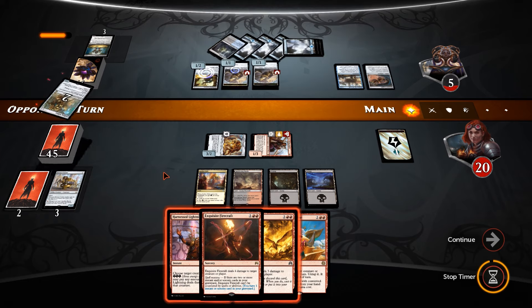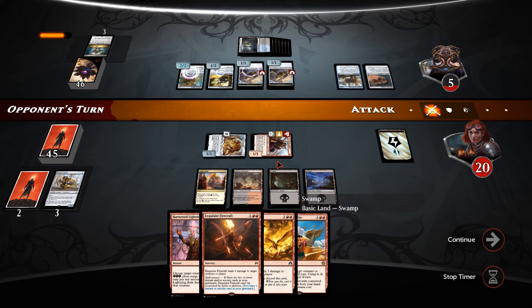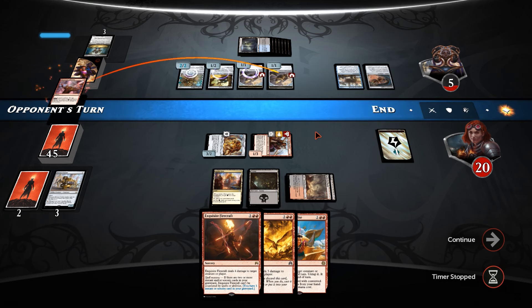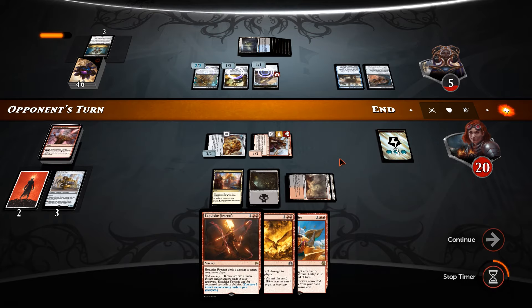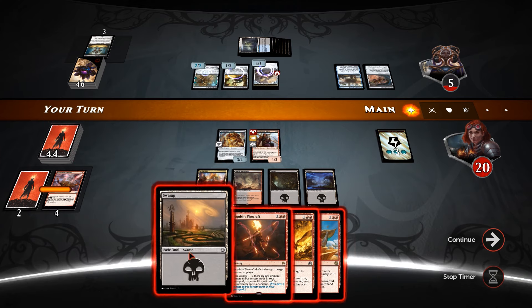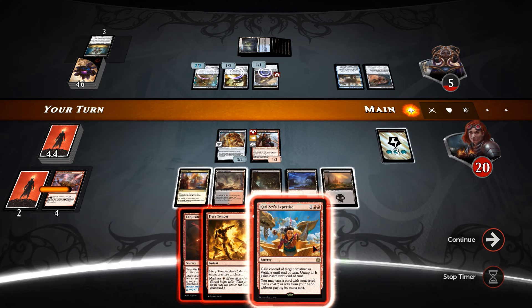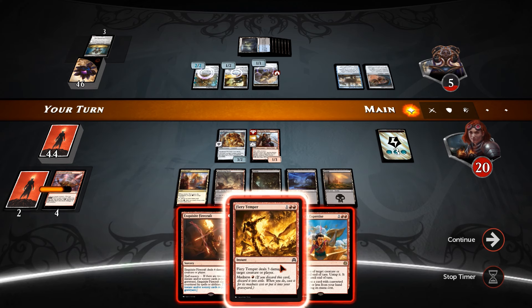Walking Ballista at X=2. Let's get rid of a Thopter token. Pay 1 — now we have all of the red mana we need. There's another swamp. I could Kari Zev's Expertise, steal a Thopter from underneath him — he's going to block and sack probably. Or we could always just Firecraft and Fiery Temper.